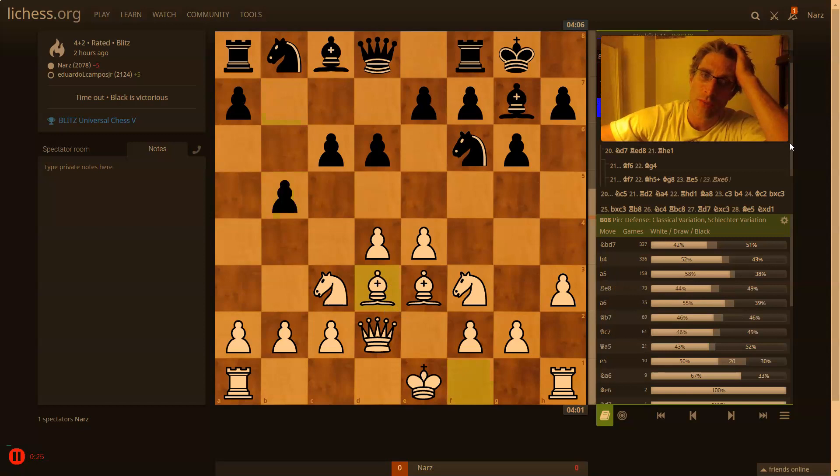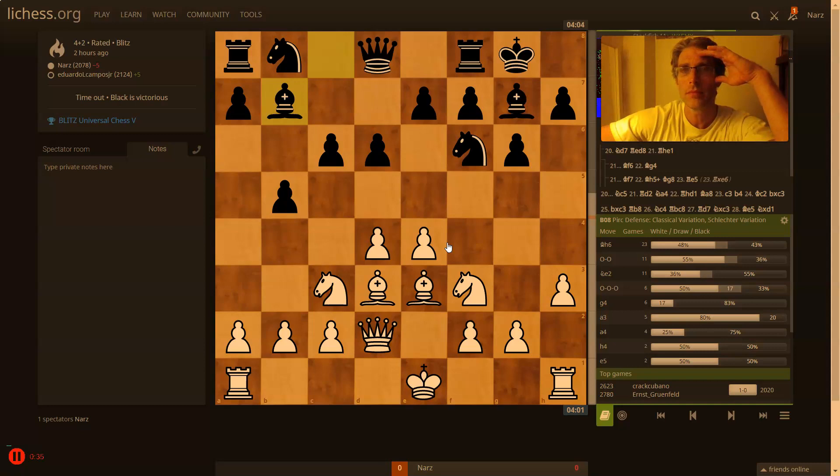e3 seems to make the most sense to me because he's threatening to kick my knight and win this pawn. Probably some lines are sacrificing but probably not usually very good. Here I went — wait, I didn't castle yet — I played e5, takes, takes.